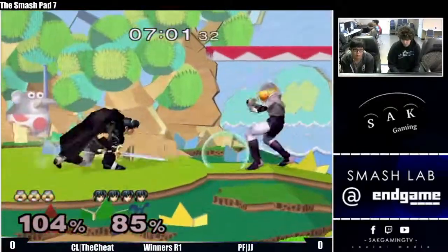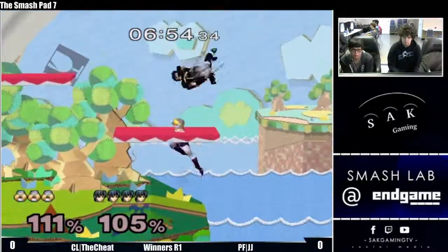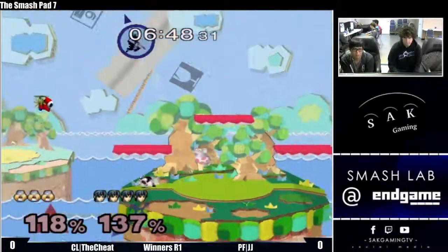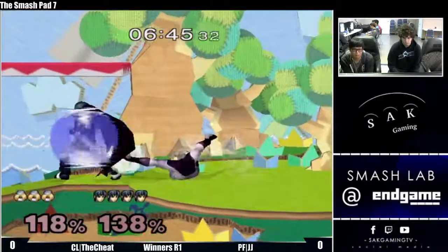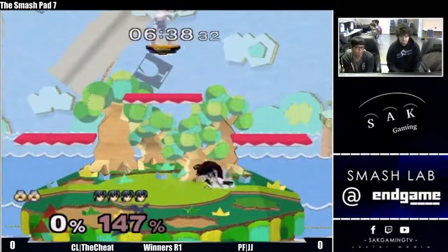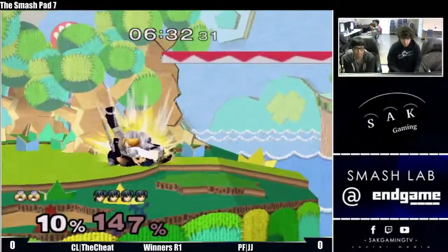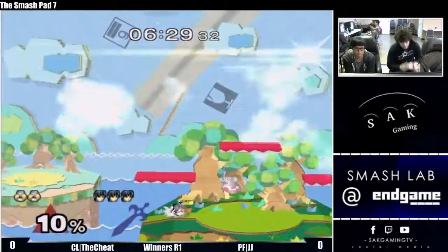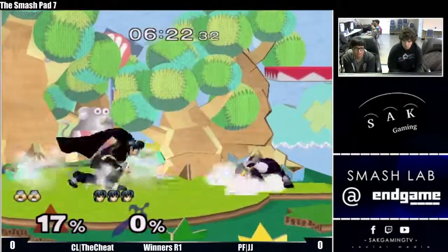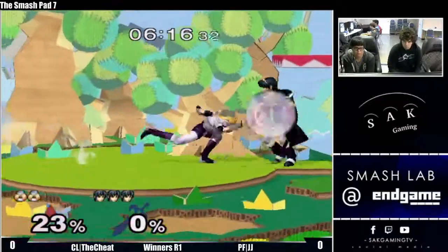Sheik struggling to get any kind of momentum started during this stock, tries for a roll in, doesn't get anything. Basic grab conversion, keeps Marth off stage — unable to clean up that edgeguard. What Sheik should kind of be trying to do is: don't SD, go for more grabs. You don't really want to set up your combos off dash attacks too much — it can set up at high percent for a kill, but grab is generally a lot safer.